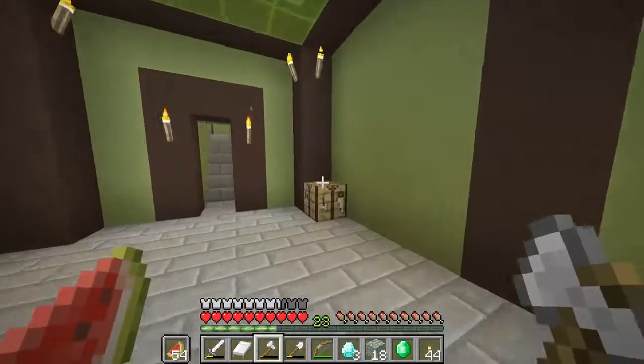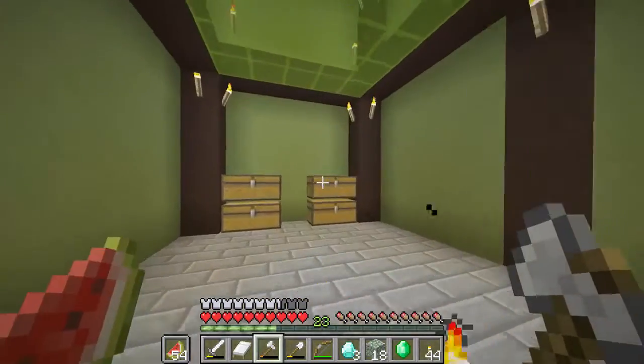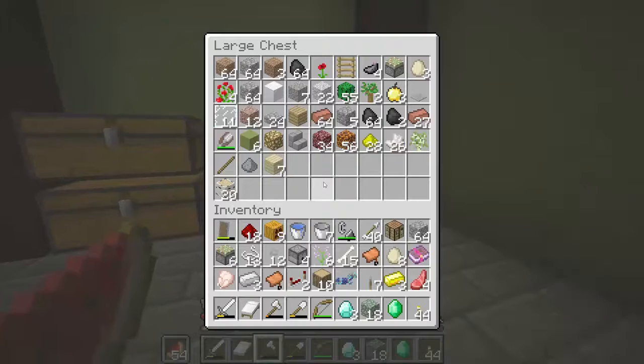We're going to build something awesome. It's going to be with lime terracotta, black terracotta, brown concrete powder. I also need to make dirt and grass paths and everything, so we're going to make a small path to that building.